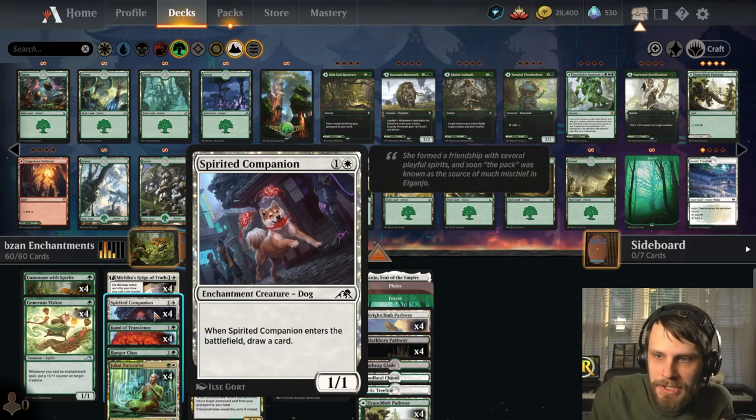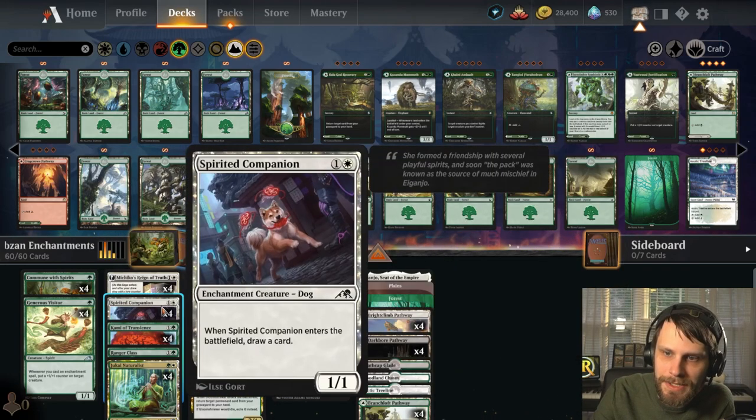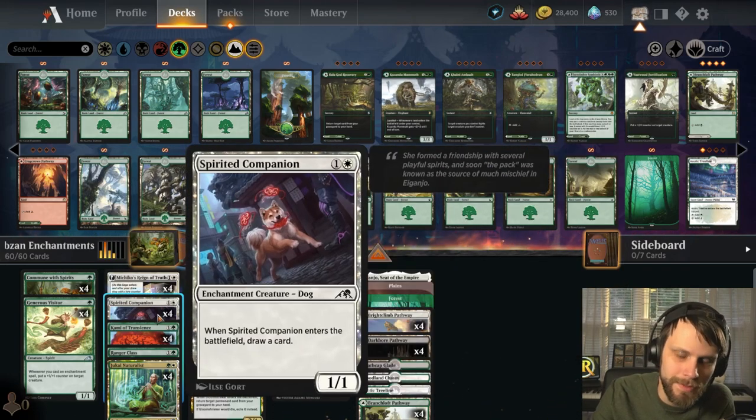We've got Spirited Companion — just a basic 1/1 for two, but when it enters the battlefield you draw a card. It works really well with Touch the Spirit Realm, giving you a little bit of tech to draw some cards.